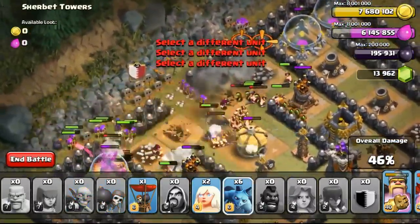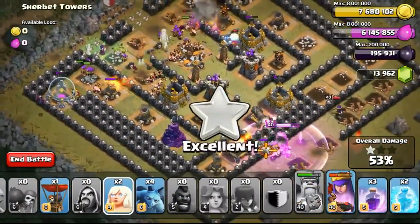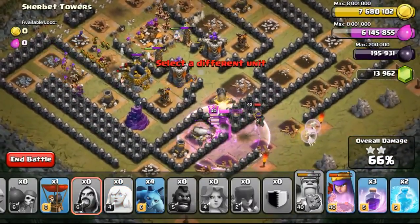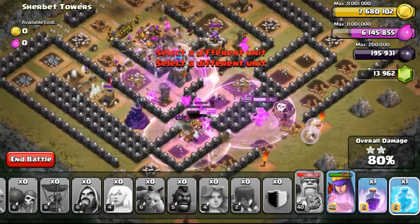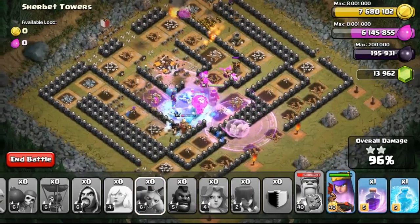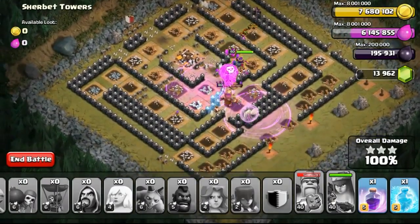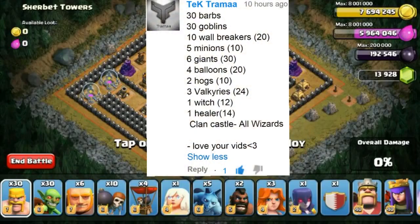Using Wall Breakers first to break through, I poured my troops in from the top and dropped spells to speed things up. I was allowed to use four spells but chose to use only three. With only two defenses remaining the Goblins finished them off, getting us the 3 stars.